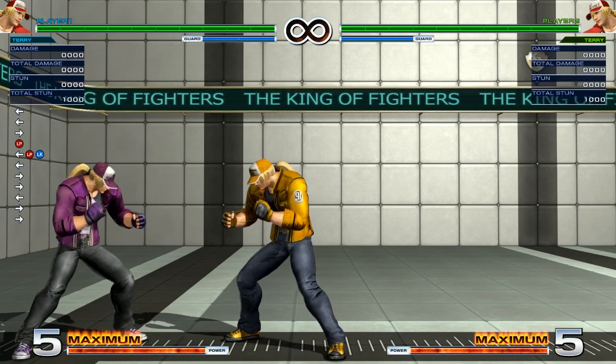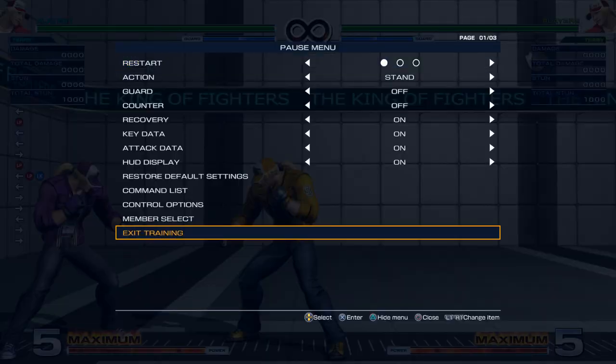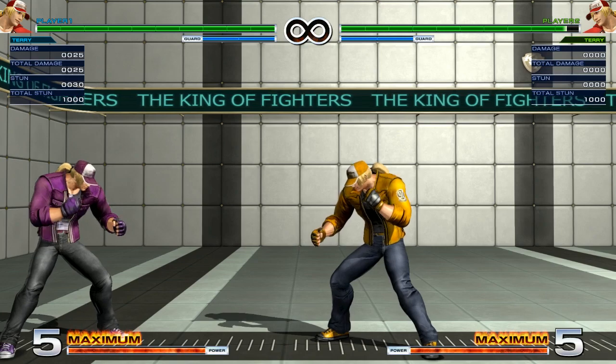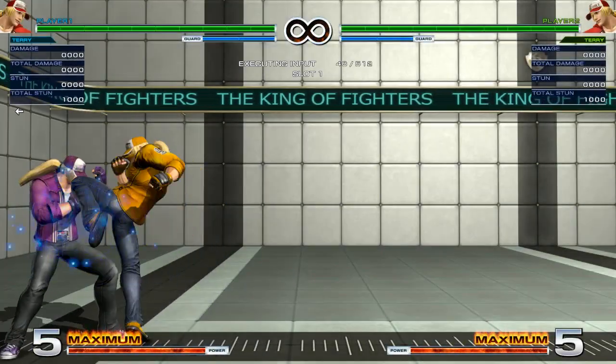Let's start off with his close normals. For Terry's close A, he does a little elbow check. Let me demonstrate some of the anti-air properties for that — my back's in the corner.